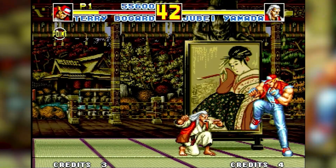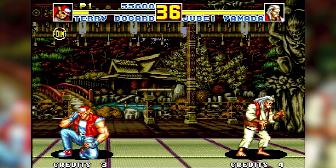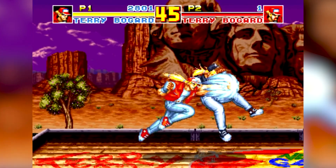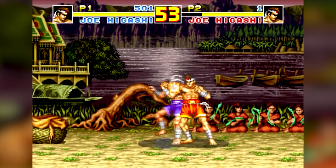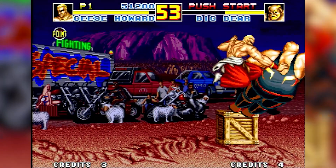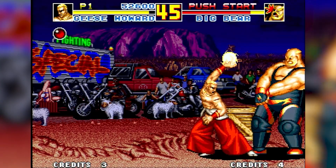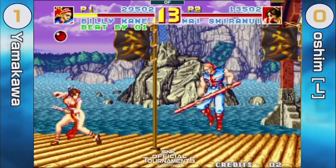In terms of gameplay, Fatal Fury Special is faster than its predecessor when it comes to characters' movements. The biggest change, however, comes in the form of a combo system where you could link moves and cancel some into others. The number of line move attacks have also been increased — pressing the light punch or light kick button while the opponent is on an opposite lane will perform a low-line jump attack. Game balance was also adjusted, which gave the game a competitive side that is still alive to this day.